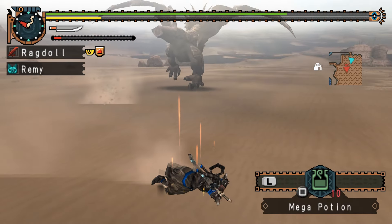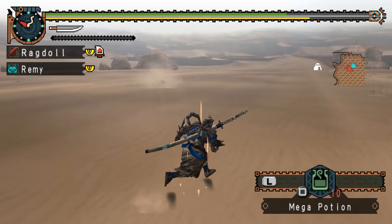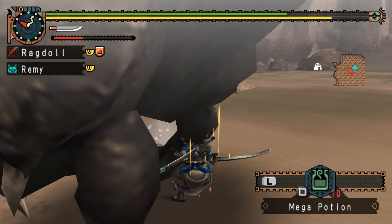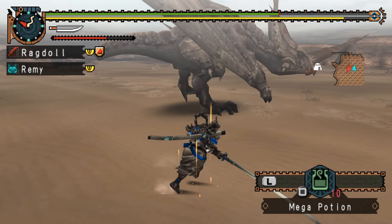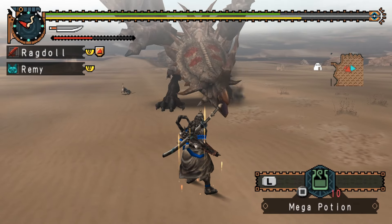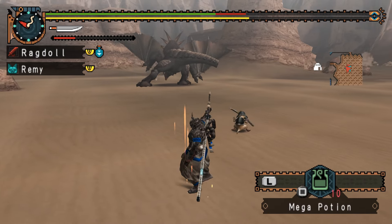Obviously Monoblos pretty much has the same moveset as Diablos, as you've been able to see in this fight — does the dig, the sprint, the roar, the tail swipe, the spin. It is the basic moveset. But I feel like if they put him in a future game, they could probably do some more distinctions, because they are pretty much exactly the same as they are right now. So it'd be good if they could do a few more different things.